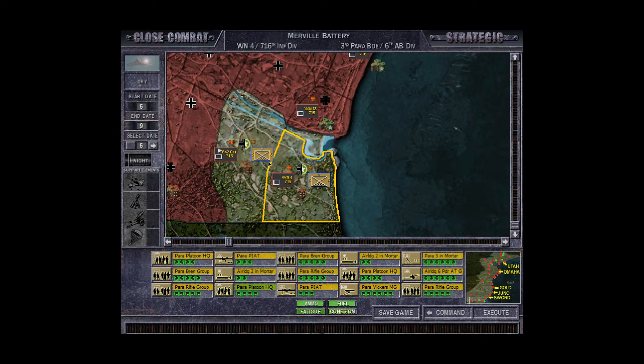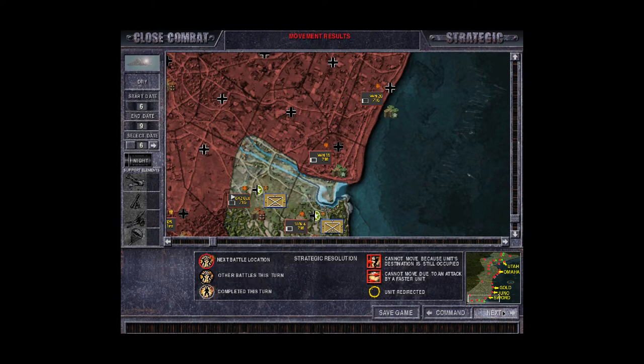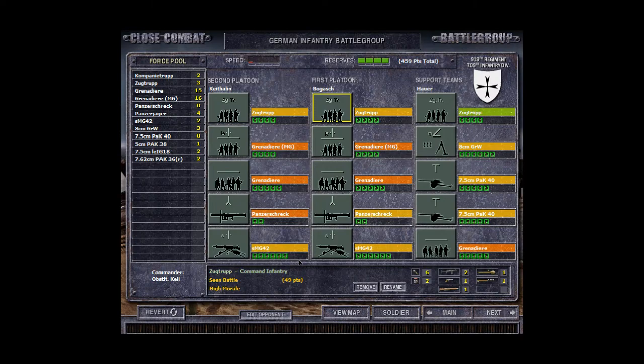We're not in the movement phase — everybody is in contact with enemy. There are support elements but currently nothing available. The first battle will start near Utah Beach. You're then presented with the battle loadout screen — it doesn't include everything from the formation, but you have a force pool where you can select what to bring, for example swapping a Pak gun for an infantry gun.